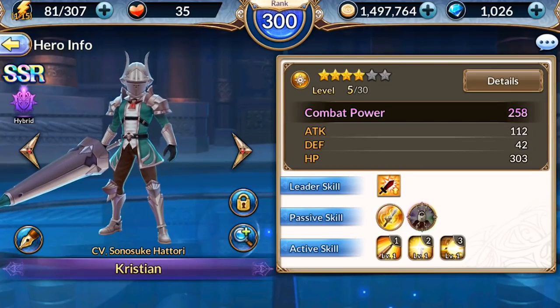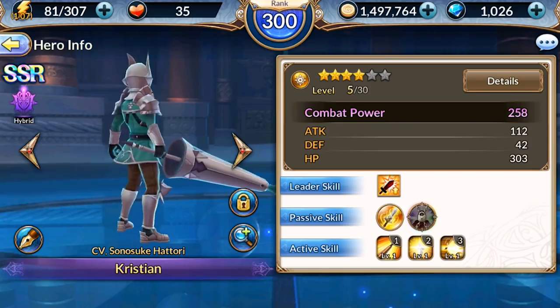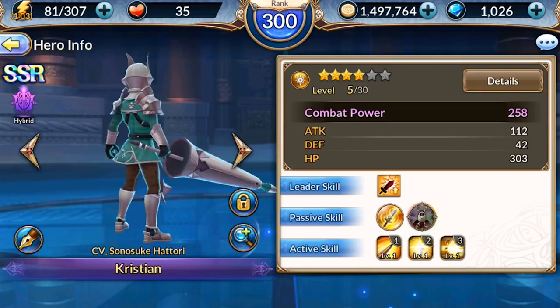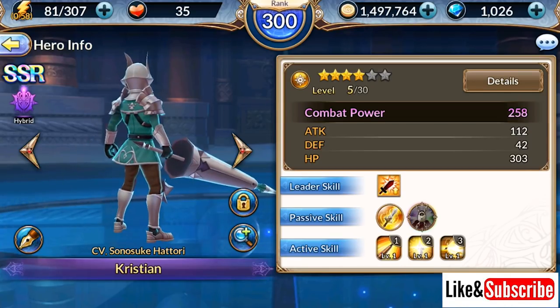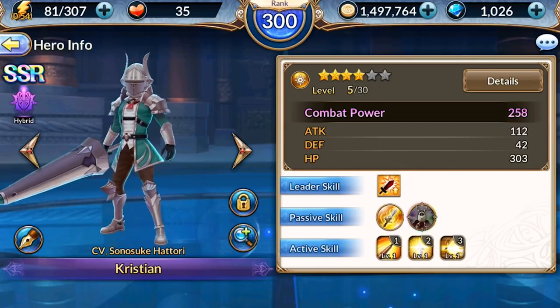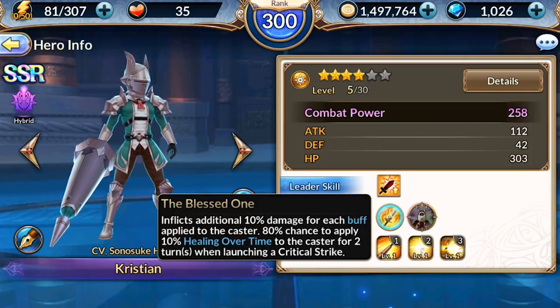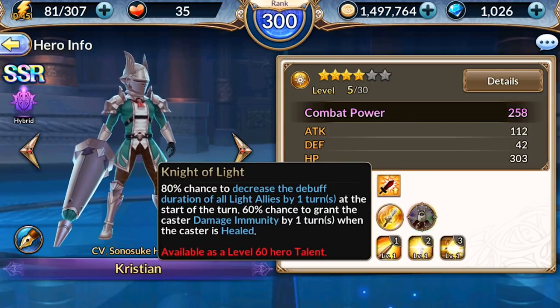What is up, my legends, it's Sion, we're back. We're gonna talk about Christian and how I beat him. Here he is — this is his base form at rank four, looks kind of silly with the helmet on. I wonder why he decided to take that helmet off when he levels up to rank six. He seems like he's gonna be pretty good sustain with the Blessed One.